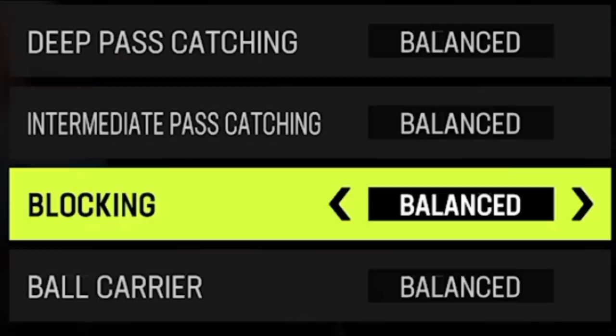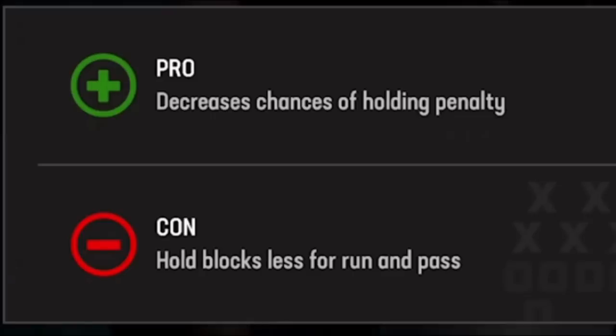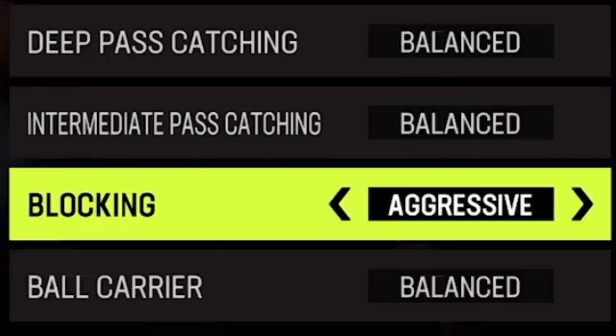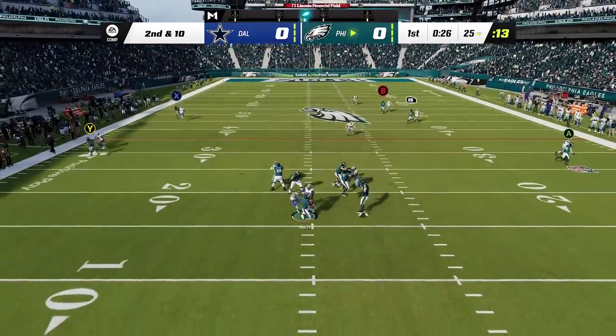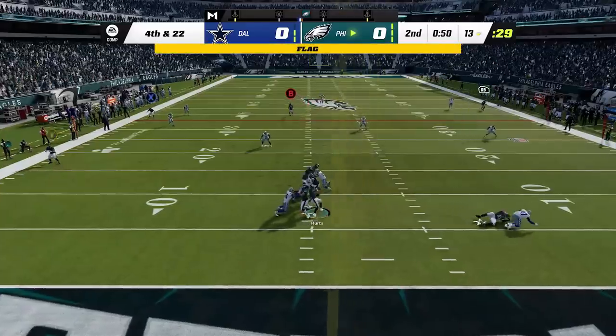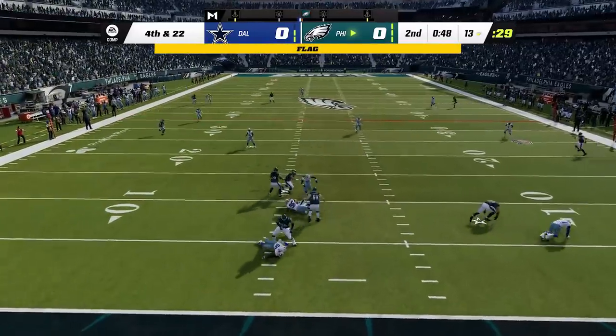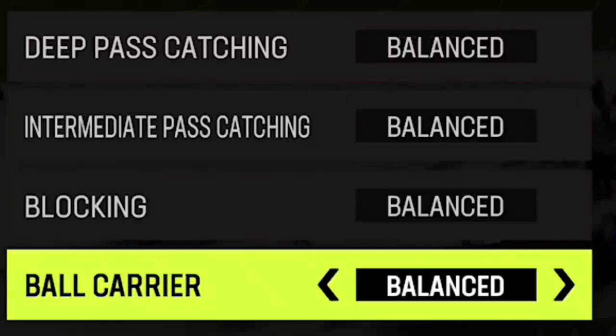Blocking is a lot worse in Madden 23 right now, so I thought maybe changing the blocking adjustment would help. Conservative doesn't make sense because it decreases the amount of time it holds blocks, while aggressive says it holds blocks longer — but at the end of the day it really did not. I got about the same three or four seconds before I had to throw the ball, and the only real improvement was way more holding penalties. Two out of the first five plays were holding penalties before I stopped the experiment.